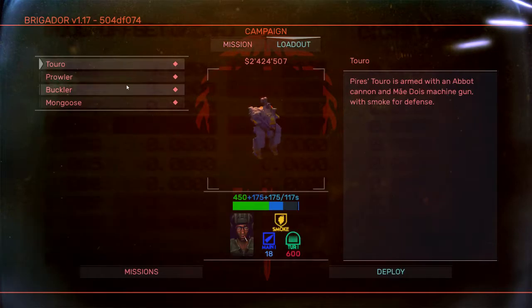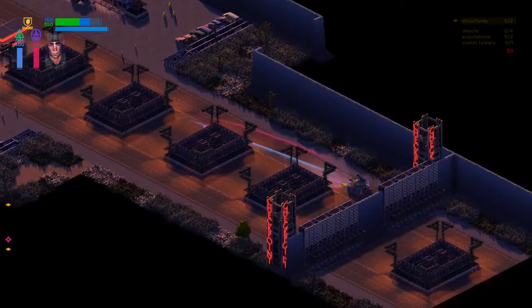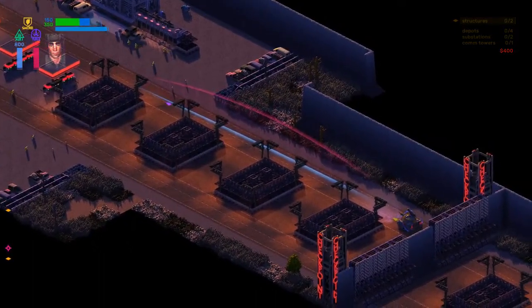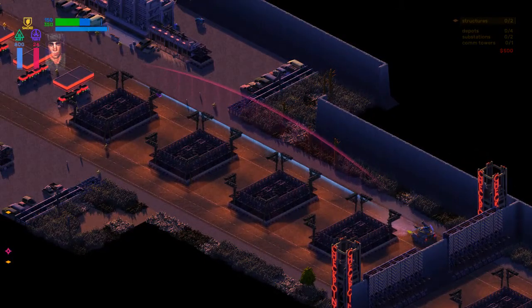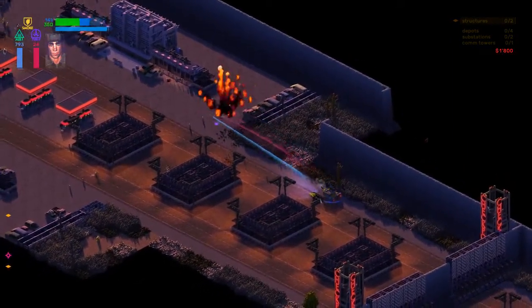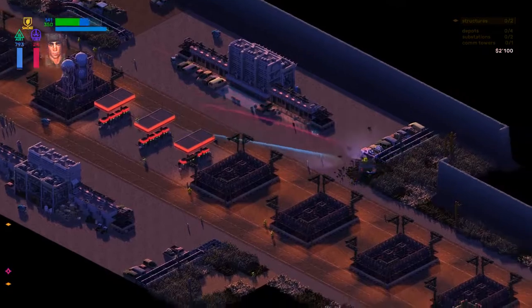Now let's take a look at a tank. This one has a machine gun and a howitzer. The red arc indicating my alternate fire — the howitzer — has a very high arc to it, so it doesn't fire straight. The machine gun arc is much lower to the ground than on the mech, because the tank turret is much lower. There's a certain amount of realism to how the weapons interact with the different chassis in the game, which is pretty cool.